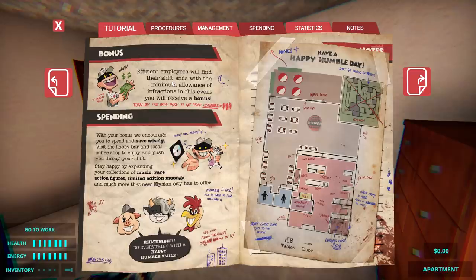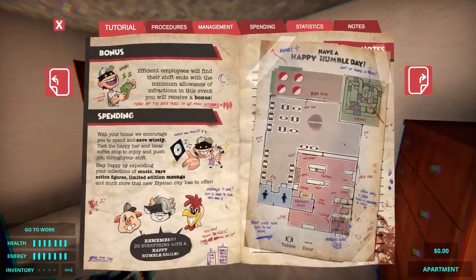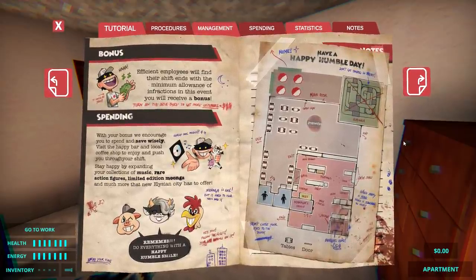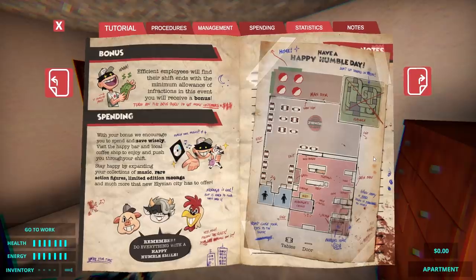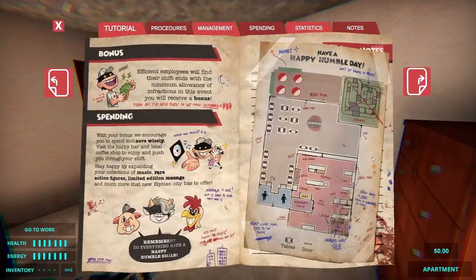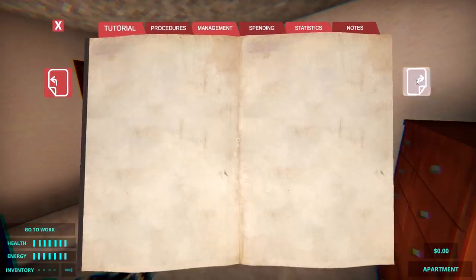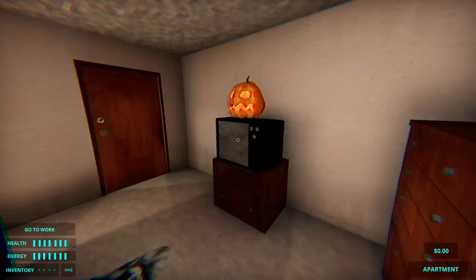I can do a few more things to get a little bit more money, to get a little bit more bonus, and of course when I have the money I can spend it in many different ways. Now, if you watched the alpha video, this map over here might be somewhat familiar to you — that is where we're going to be working tonight. Over here we've got the stats: apparently I've walked three steps, I've worked no days, and I've made nothing. That makes sense. And then notes — I haven't found any notes.